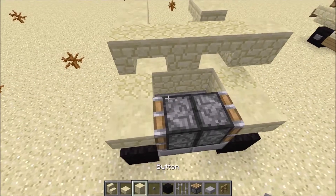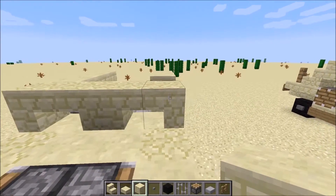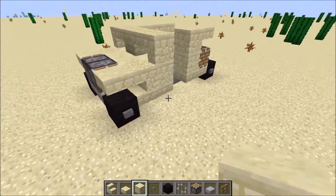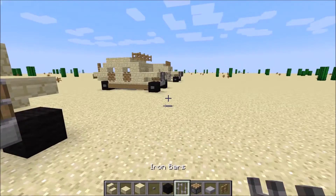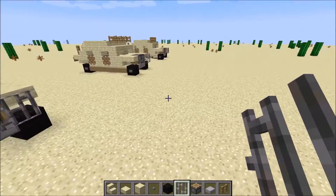Sorry if that was a bit confusing because it was so close up. So this is what you want it to look like — four stairs. I'll put down stairs here. Next, take your iron bars and place them like that — one, two, three, four. Just like that — that looks beautiful.